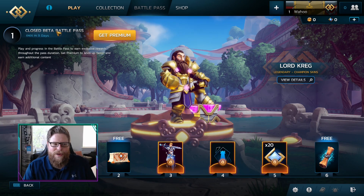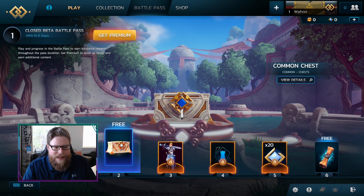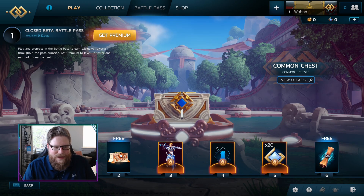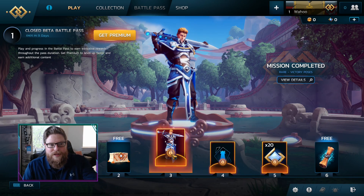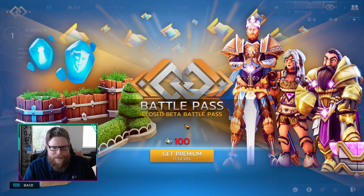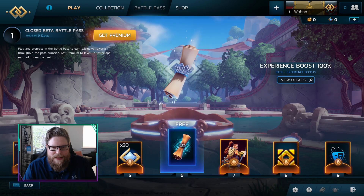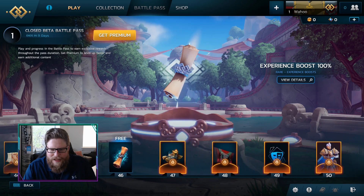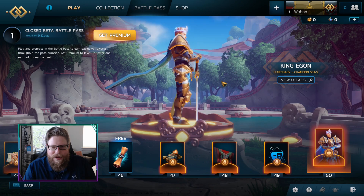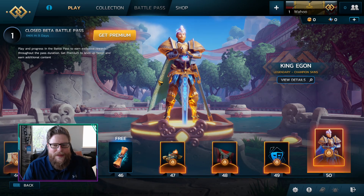You can buy the battle pass and get these premium rewards, but I think the free ones you just get when you level up. If you have the battle pass you get the premium ones unlocked as well. You even get some diamonds with it — that's pretty cool. It goes all the way to level 50, and that last reward is King Egon. That is a very cool skin compared to what he has at the moment.